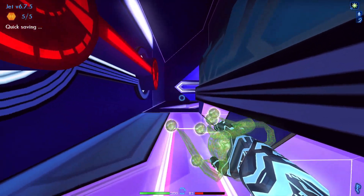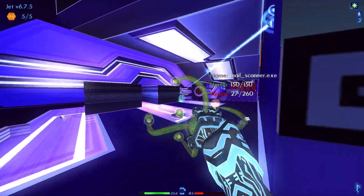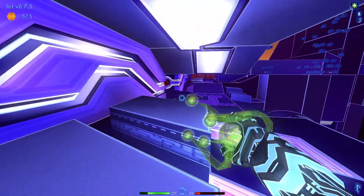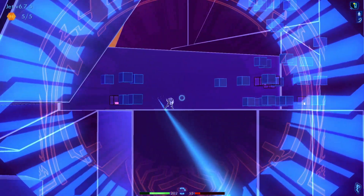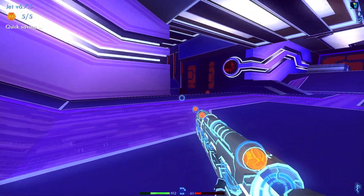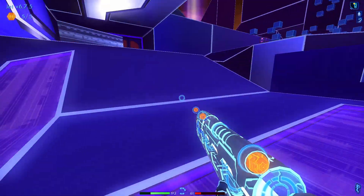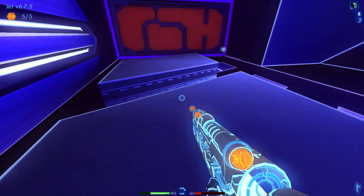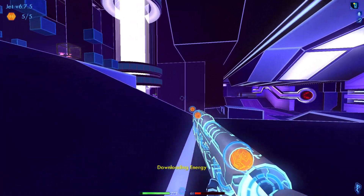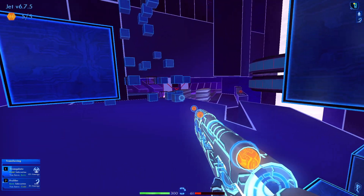I think we've cleared this level now - nope, there's more hostiles coming in. They are not lasting long. I should have kited back here. There's even more enemies - I don't want that sequencer coming back to haunt us. No other hostiles in sight. Not sure but I think I heard another enemy. Okay, let's get triangulate gold and keep a lookout for more enemies that might spawn.